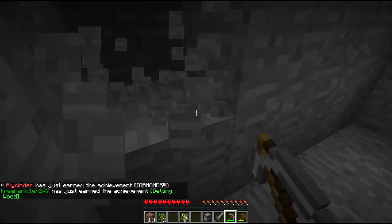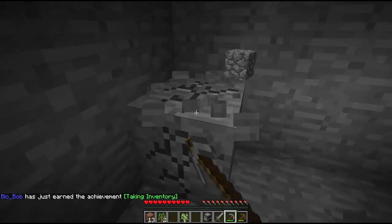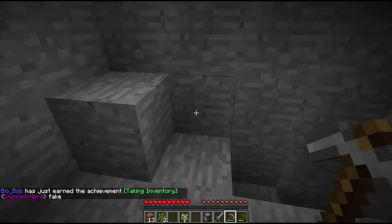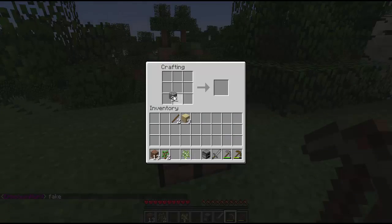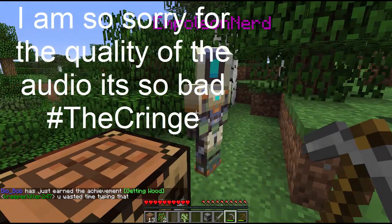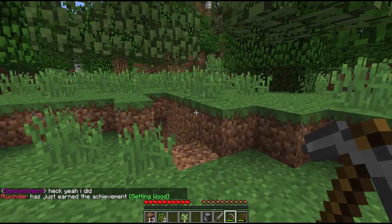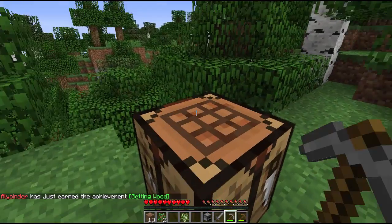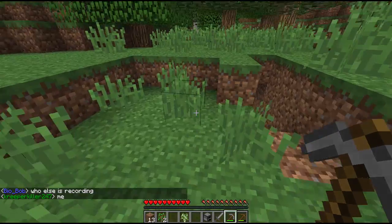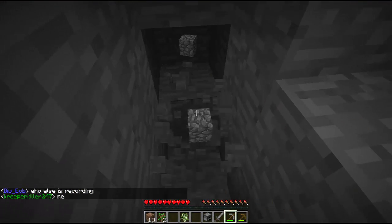Trying to fake achievements, huh? Block lag just got a whole lot better for me. What do I need to make? Shields — we'll need some iron for that. Should we just keep digging, or should we try finding a cave with some surface iron in it?